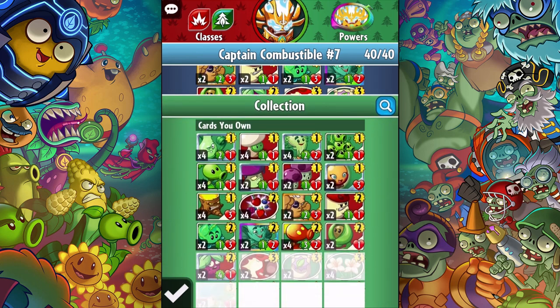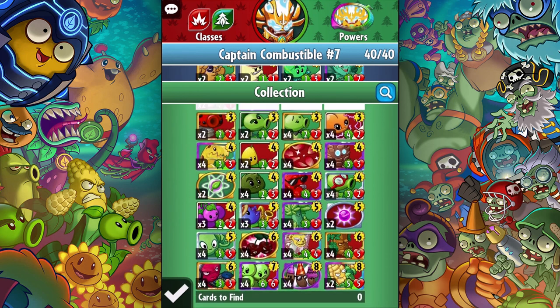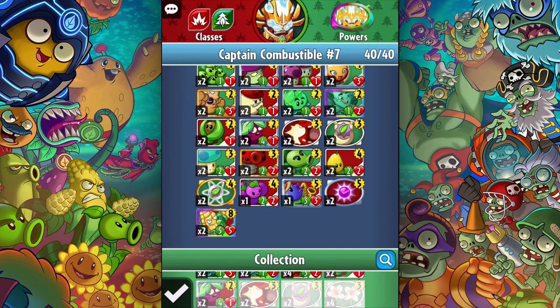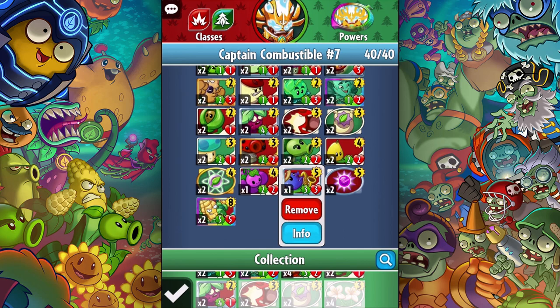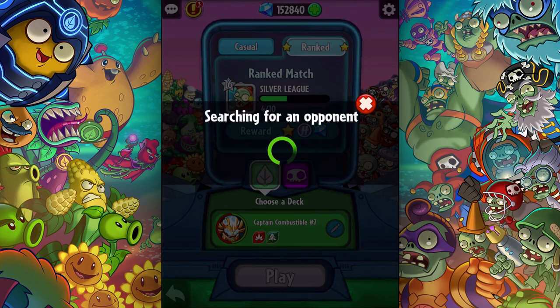I don't think Captain Combustible has any amphibious, so I'm gonna have to try to adjust to that. The only things I have that deal direct damage are a few cards, but they're all on the higher end of the cost scale. Let's jump into a ranked match and see how I do. I'm not entirely confident about this, but we'll see how it works out.